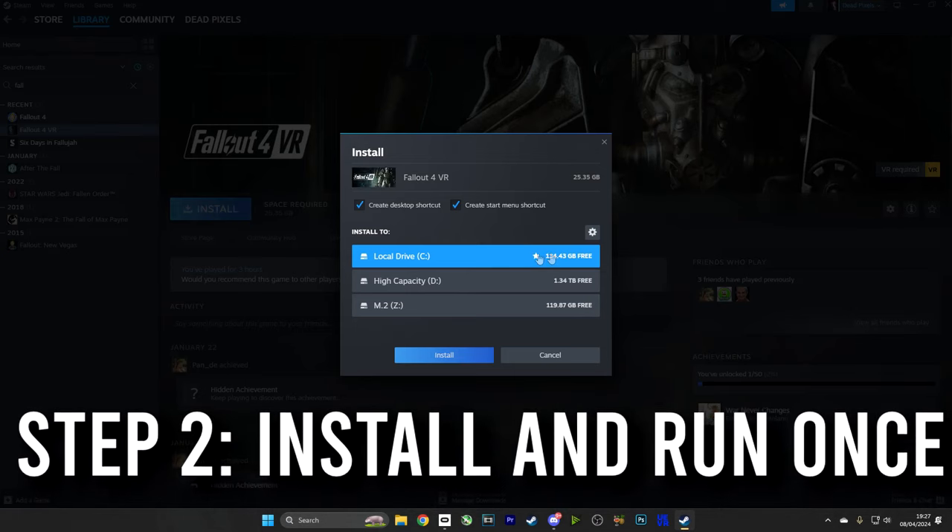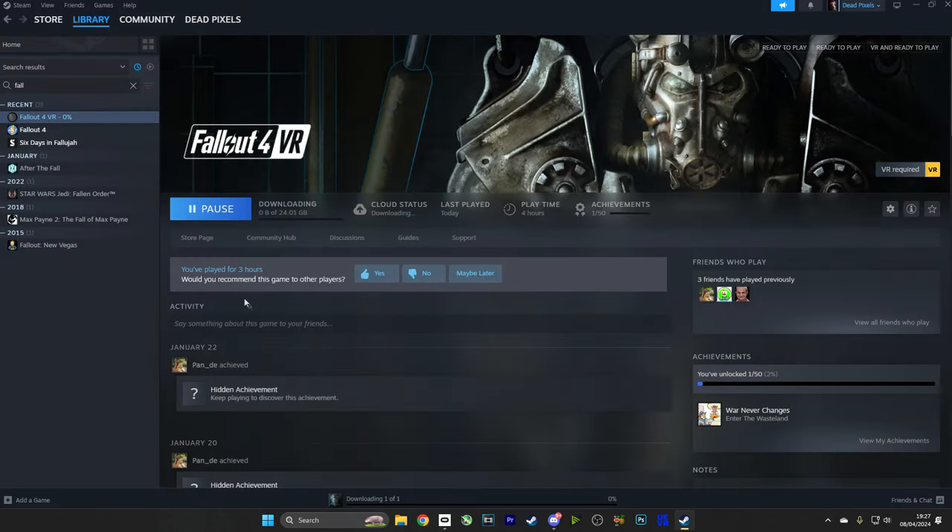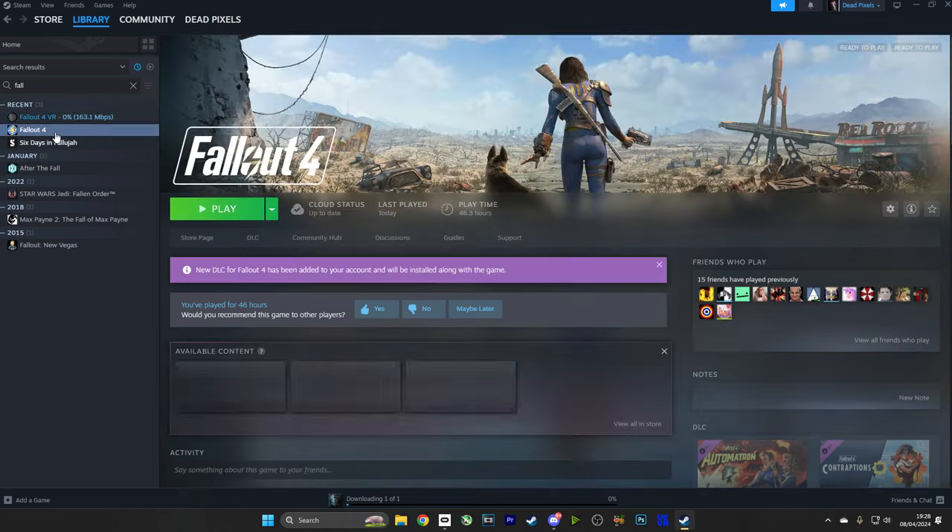Step two: install Fallout 4 with all of the DLCs. Run the game once. You don't have to start a new game, just run it once. And that will create all of the background files required.